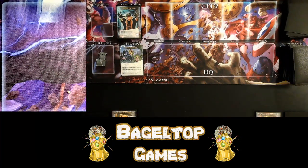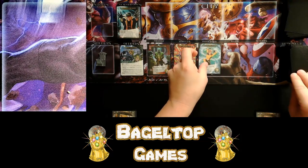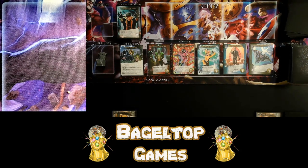Alright, that is done. Let's go ahead and fill up our HQ. I've got Karnak to start with, and then we have Medusa, Crystal, Black Bolt, and Black Bolt. Almost everybody, but we have a wide variety here. Medusa's rare right off the bat, so we'll see how quickly I can get that. That's it for the setup, let's get started.